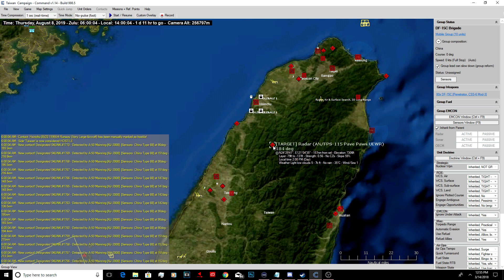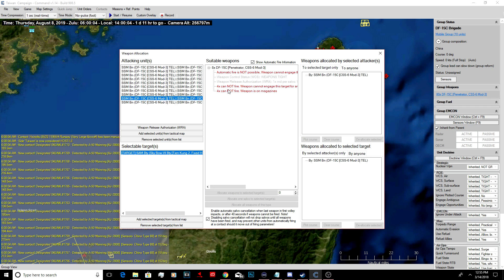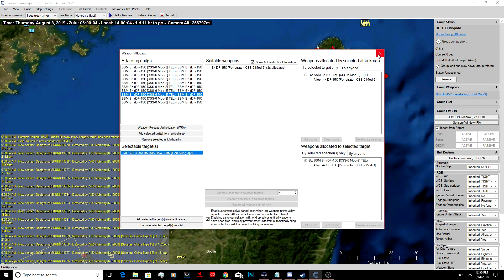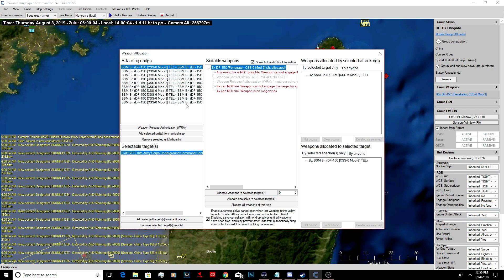Radar. Airport. SAM battery. Sky Bow, Sky Bow, another Sky Bow. Both Sky Bows down. We'll drop more on here.